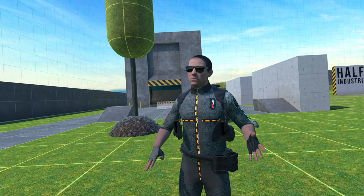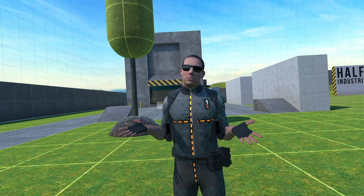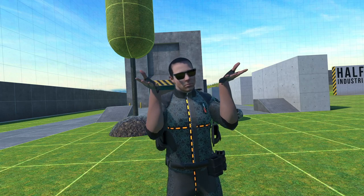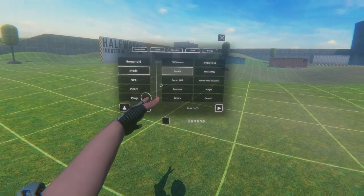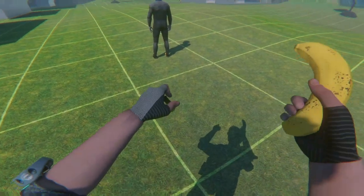The first one on today's list is the Banana Gun by Busty the Nut. Now this one is more of a meme weapon than anything else. It's pretty funny — how should I say — to put it in a Ford's mouth and shoot. Let's go into mods, select banana, and go ahead and spawn the banana gun.